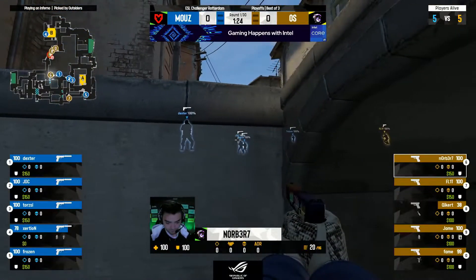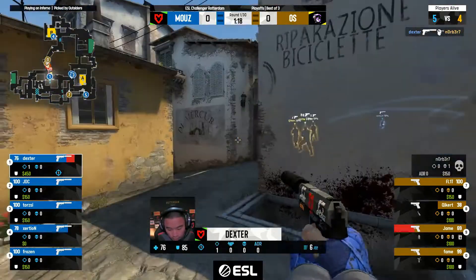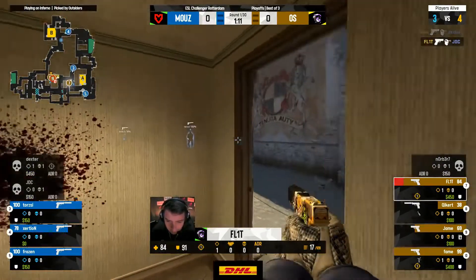Bunny hopping away as a smokey can deploy, here comes that push once again — he's tucking down but Dexter's here and he gets the opener. Aggressive, he's gonna keep on going — Dexter swinging on him down towards Banana, but that's the trade. Now Flit, trying to activate out of boiler, could catch off JDC, and it's another good kill.